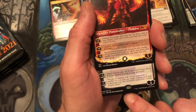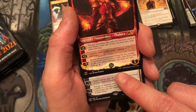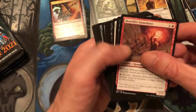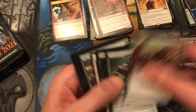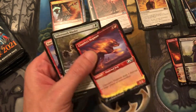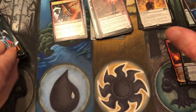Oh look at that — another planeswalker, the second mythic: Liliana, Waker of the Dead! You can see the differences between the two marks — that's the standard art, that's the showcase art right there. That's our second mythic. And Heartfire Immolator, Tavern Swindler, and a Siege Striker are our uncommons. Oh, and another showcase in the commons — Chandra's Magma!